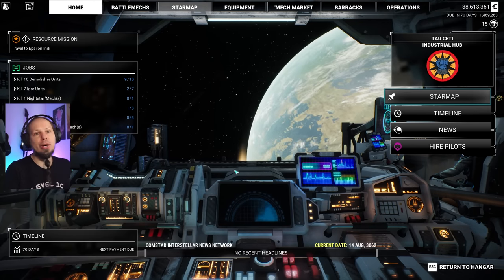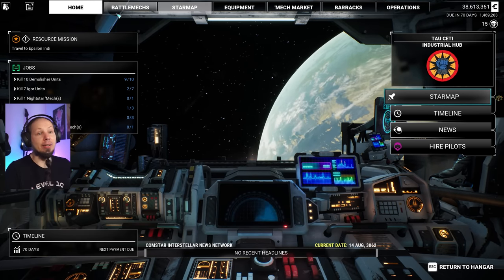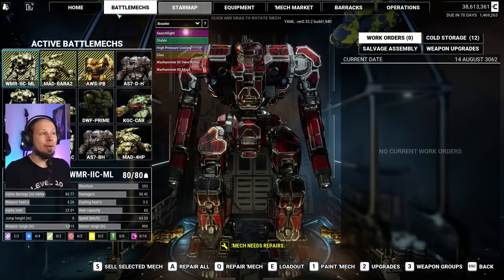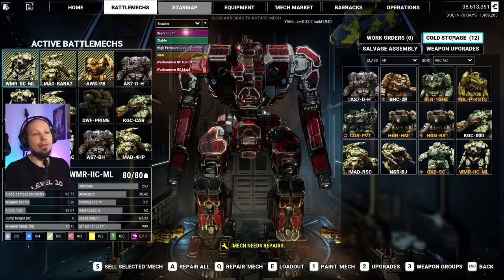I want to see how medium-range missiles work here in MechWarrior 5 and I want to see if they are good or not. I feel like we should build a mech around them, but I don't know which one because we have a lot of options. Not in assembly, but in cold storage.